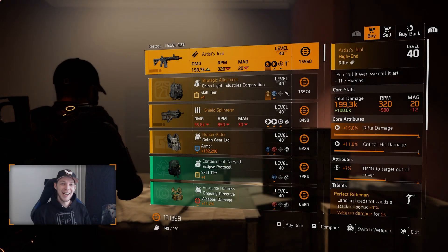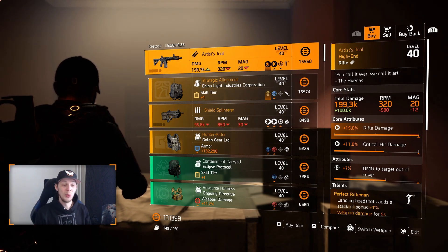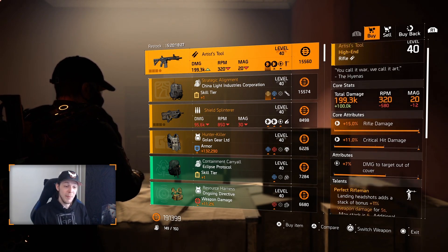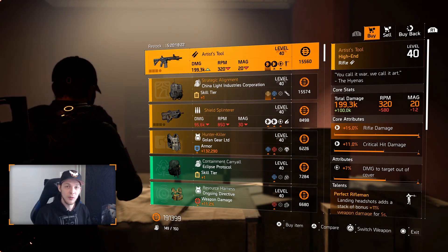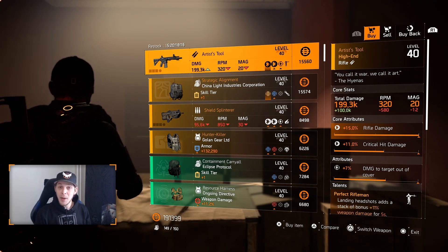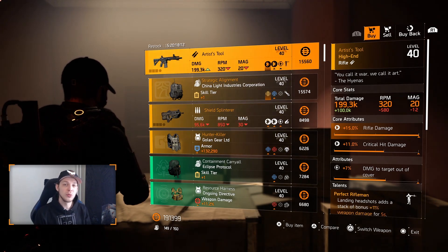Here we are at Cassie Mendoza. The first thing we can buy is the Artist Tool, the named rifle with Perfect Rifleman on there. It has pretty decent rolls — max out rifle damage of course, and then next to that the damage to target out of cover, which you want as the normal attribute roll. Optimize it higher and you will have a god roll Artist Tool.